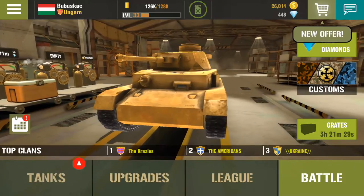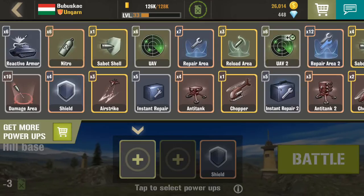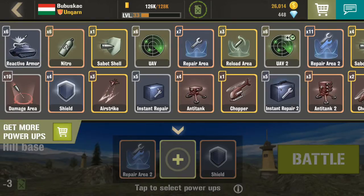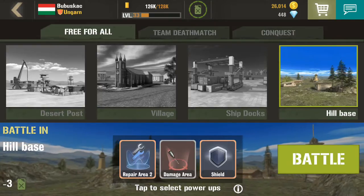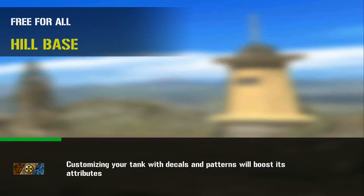Hi everybody, this is War Machines again. I noticed an interesting thing, but before I say that let's set up - I have more repair area from the repair area to shield and damage area, which is good. I noticed that on hill base, tanks tend to jump, so let's do some free-for-all and see.